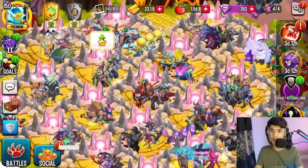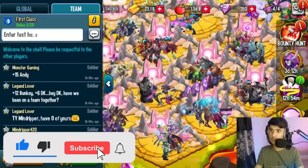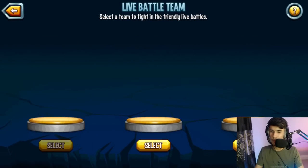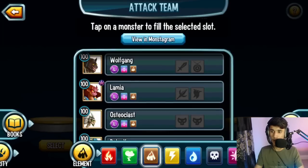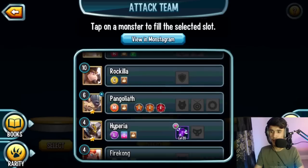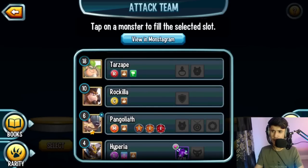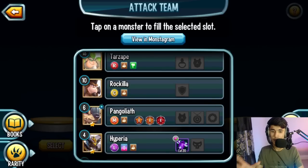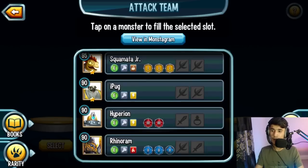There are many monsters you can use for this, but here's the team setup you need. First, get rid of the three monsters you won't need. One monster you need is Pangoloyet at rank zero — it starts with the Megaton trait — at least level 4, though I have mine at level 6. Alternatively, you can use Santerion, which many of you probably already have, so I'll go with that.